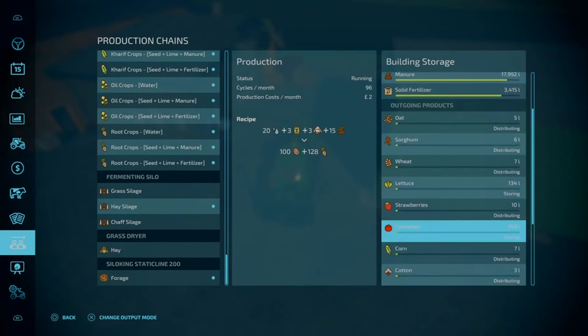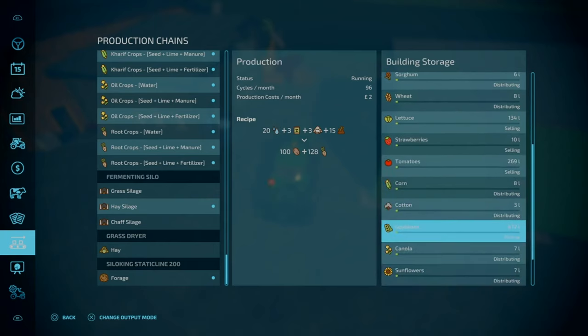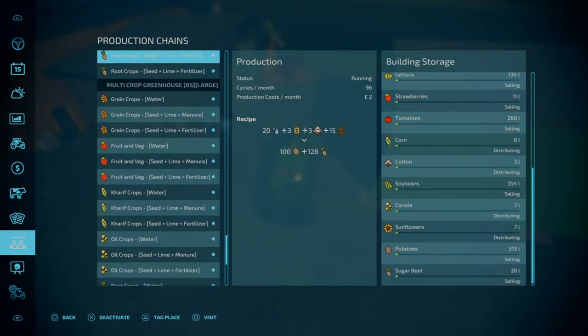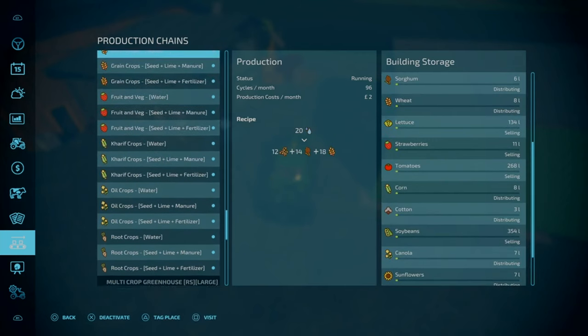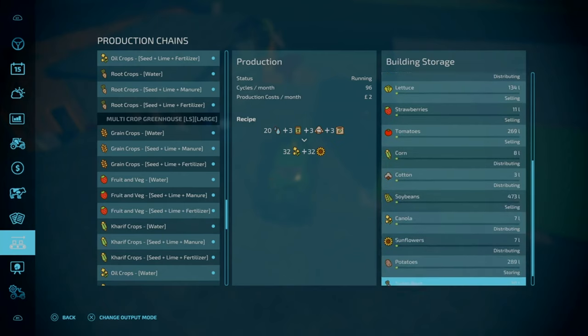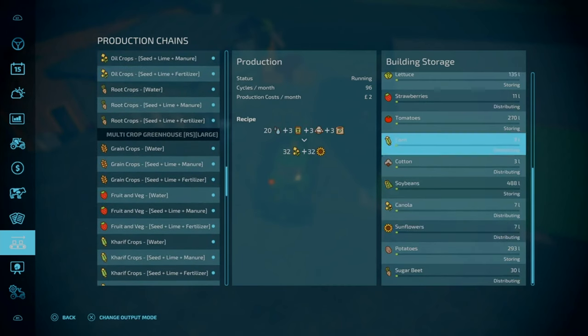We made some adjustments to the greenhouses. Basically we've set lettuce, strawberries and tomatoes to sell. Corn we're keeping, soybeans we're selling, potatoes we're selling. It's just a hassle doing it ourselves, so that's done. We need to set these ones to sell as well — sell, sell and sell. It's just extra hassle for us to transport all these all the time.